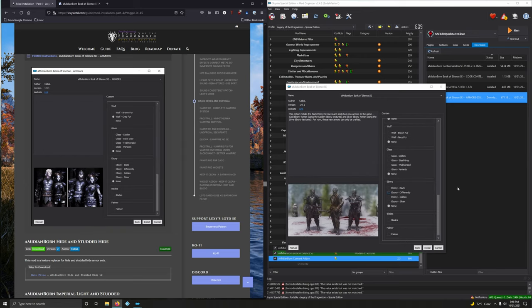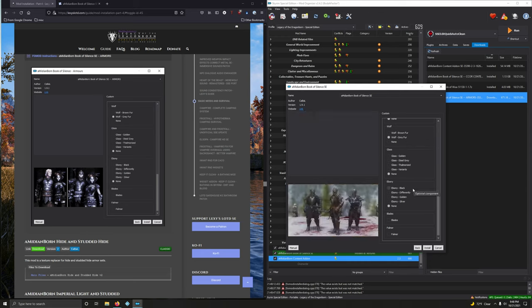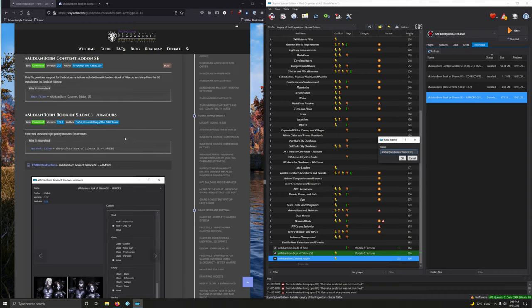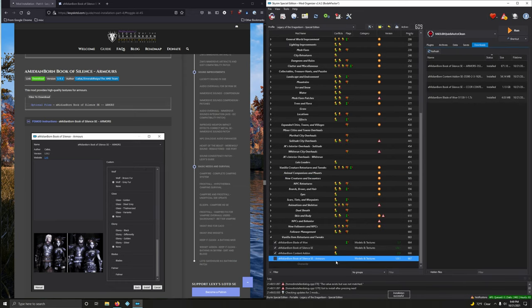Now let's look from wolf on down. We want wolf, grey fur. Glass: nothing. And that's pretty much it — install. Only a handful of stuff. I forgot to rename this — I'm going to click rename and name it. We don't want to merge it, do not merge it.